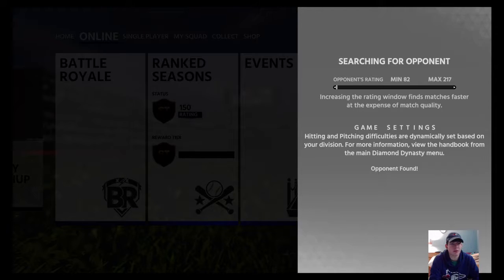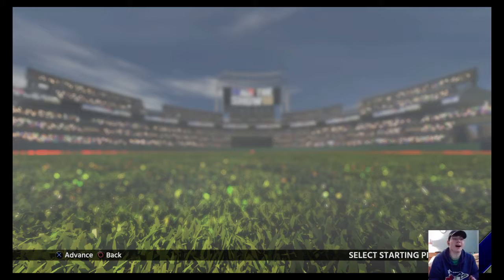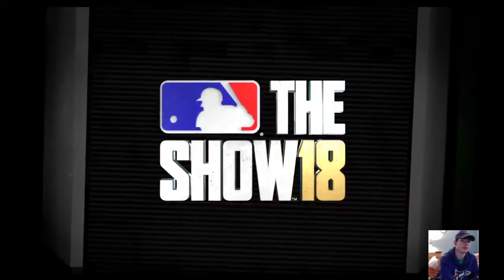Opponent's game - let's go. Bron Burgundy 101 - Brooklyn Yanks. He's got a pretty good lineup. We've got Cruz and Kiermaier, Haduda - all possible upgrade candidates out there. We can see our team playing up right now. We've got Aaron Sanchez versus Jared Eickhoff. Let this game get underway - we are clearly not the home team.